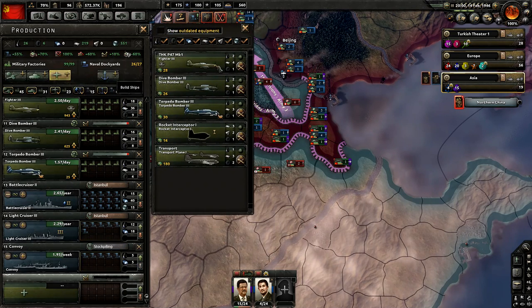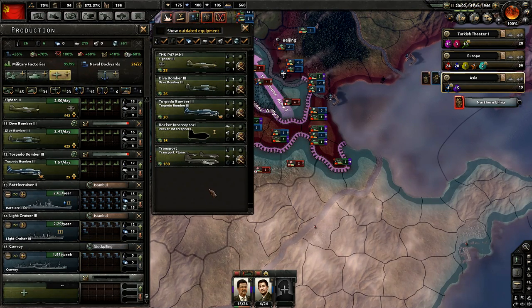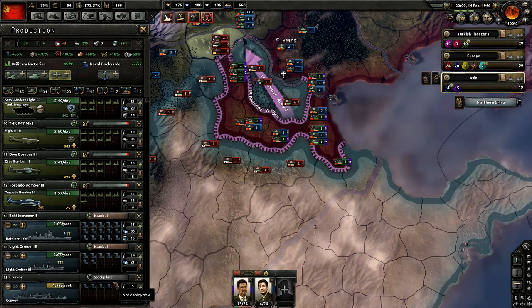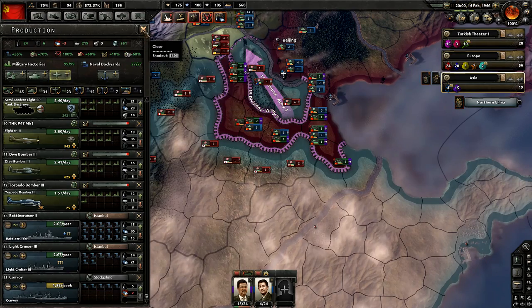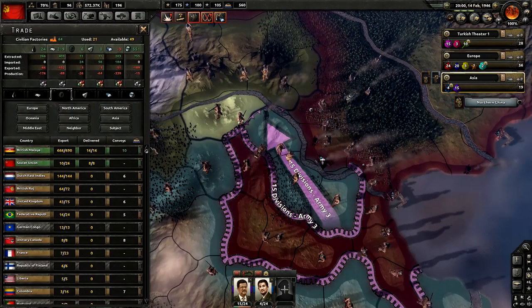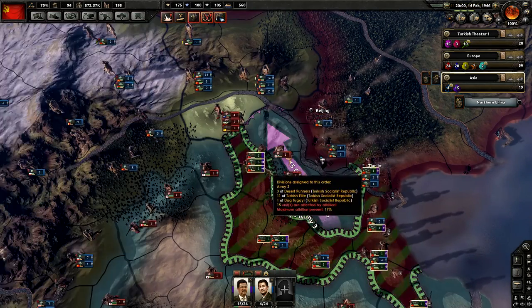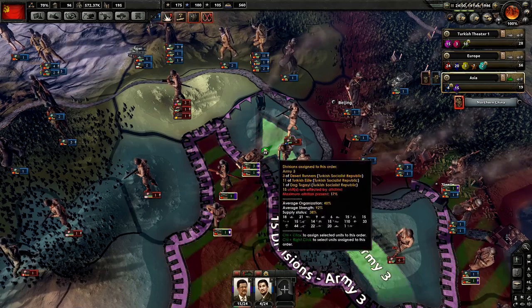Why does this blink like we have something here? Yeah, maybe it was the rocket interceptors — they keep trying to sell me rocket interceptors and I don't want to buy them. We do have some steel problems. Let's go ahead and fix those. Always some damn steel problems — it's ridiculous.